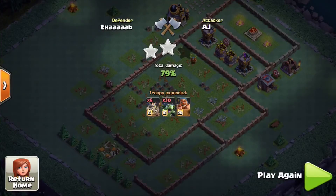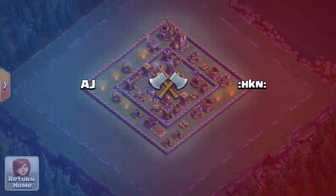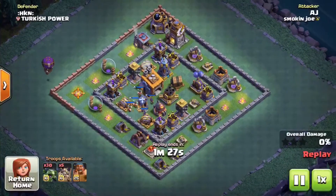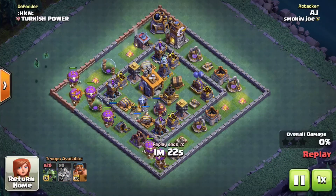That will end this attack for a two-star at 79%. Okay, let's go ahead and jump into one more replay. With this replay, we are using the exact same strategy we used for the first replay. Let's see how this one plays out.